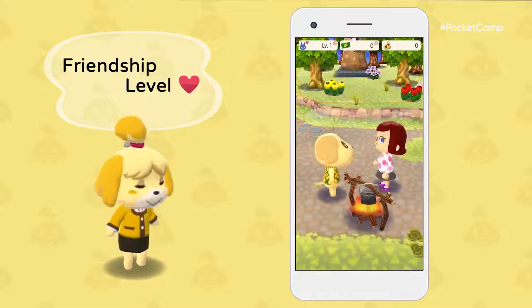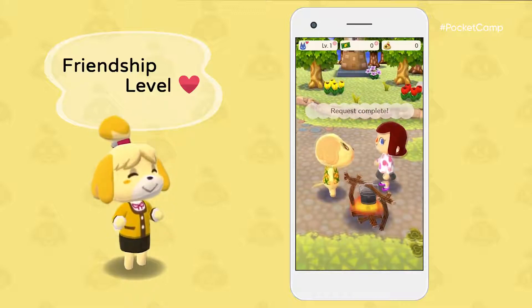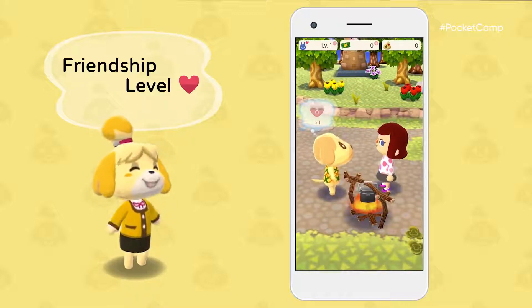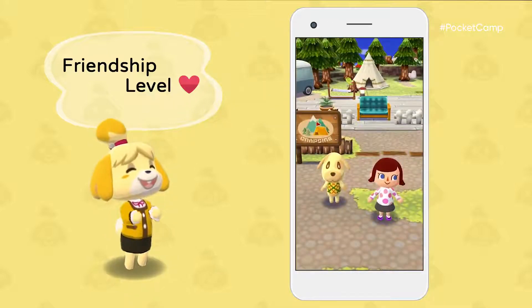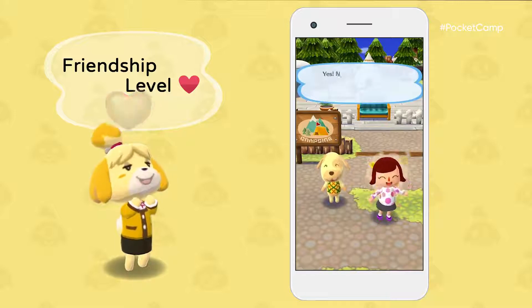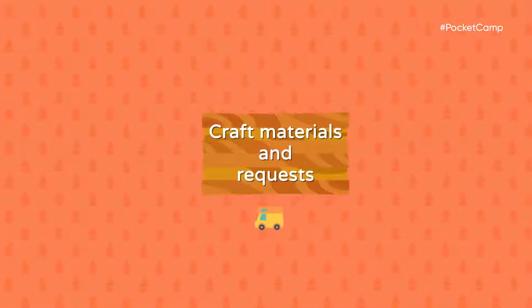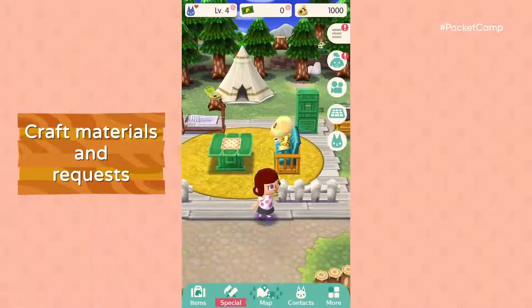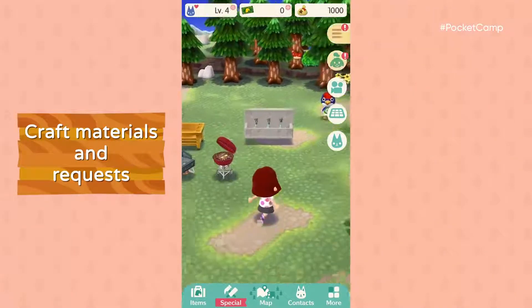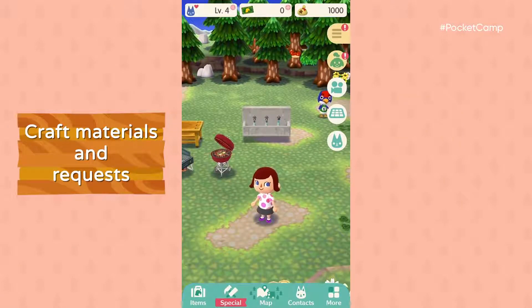For the first time, you share a friendship level with each animal. You can chat or fulfill requests to raise it. If you level up your friendship and decorate with an animal's favorite furniture, he or she will come to visit your campsite. The campsite's looking pretty lively now — what should we craft next?